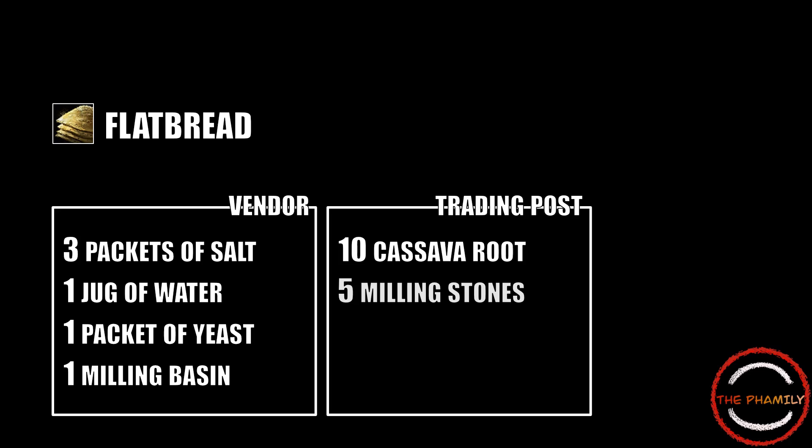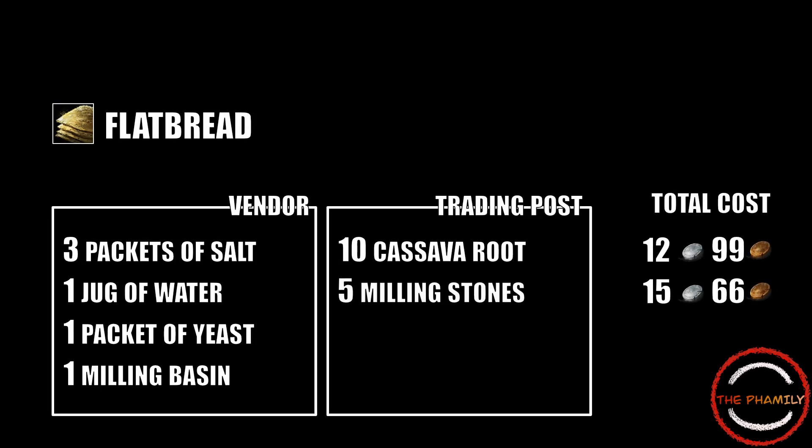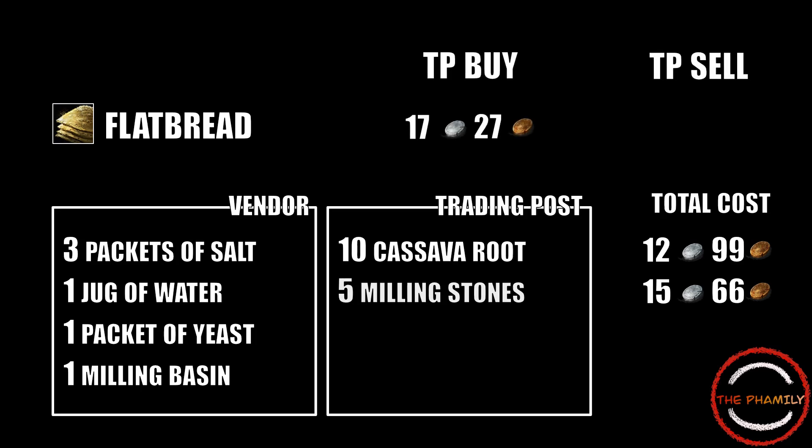The cassava roots are the most expensive ingredient to purchase and you'll actually need 10 of them. All of the ingredients combined will cost you around 13 silver, or 15 and a half if you instant bought them. But you can instant sell flatbreads on the trading post for more than 17 silver at this moment, or you could list them for 23 silver and 75 copper.